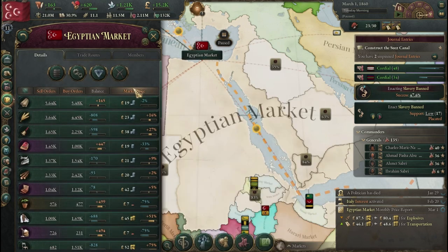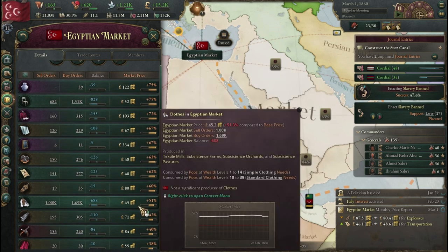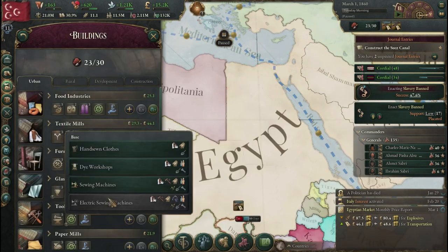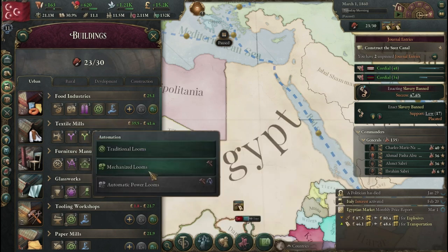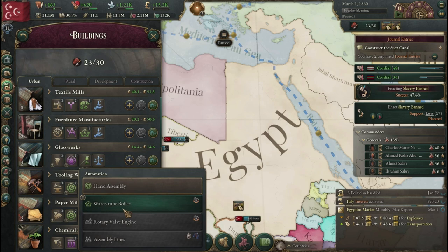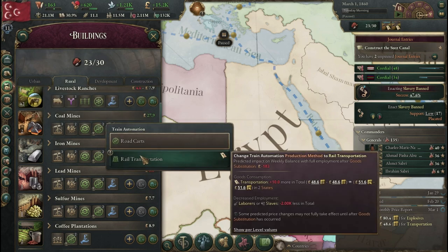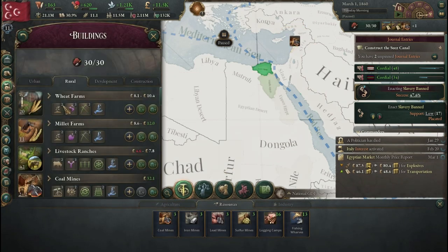Let's take a look at our market and see what is expensive. Coal is very expensive, as is transportation, clothes, iron or steel, and weapons. We're going to need to do some more building. Let's definitely make sure our textile mills are working to their highest capacity. We don't have the lead to upgrade our glass production, so we can't do much there. We are going to want to increase our coal production if possible.